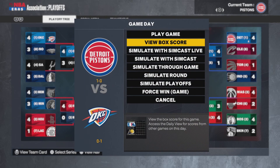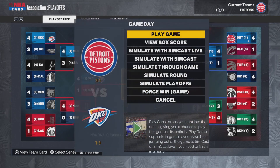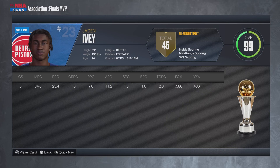Game 1 of the NBA Finals goes to the Pistons. Game 2 goes to the Thunder. Game 3 goes back to the Pistons. Game 4 goes to the Pistons, and Game 5 also goes to Detroit. They win every series in five. Jaden Ivey is your Finals MVP averaging 25 points, 7 rebounds, 11 assists, 2 steals, and 2 blocks.